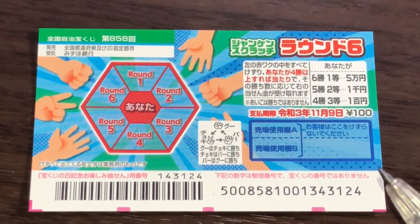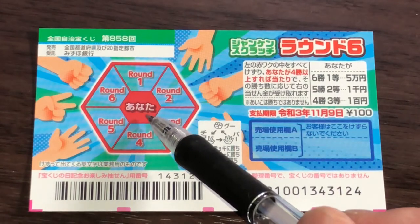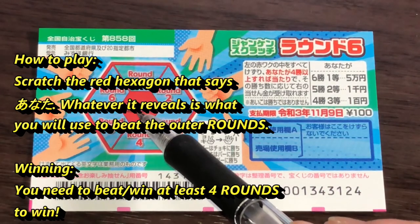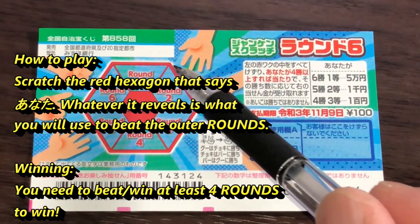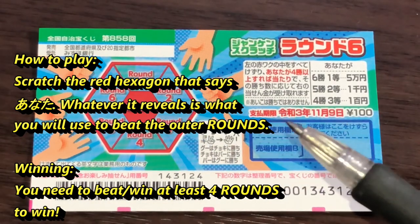It's really easy. In this hexagon you have Round 1, 2, 3, 4, 5, and 6, and in the center you have 'Anata,' which means 'you.' You're going to scratch all of them anyway, but start off by scratching Anata. Whatever it reveals is what you need to use to beat the outer rounds. In order to win, you have to beat at least four rounds.